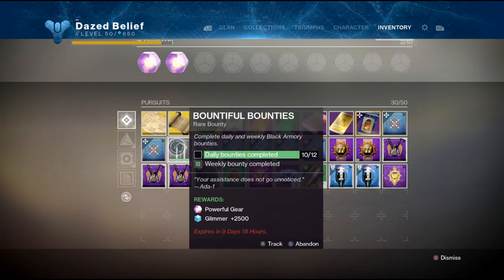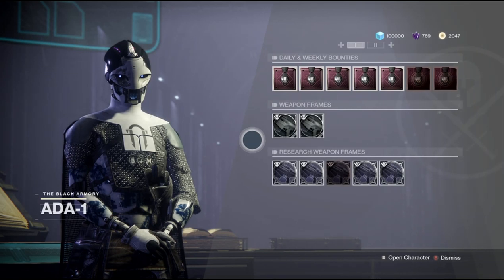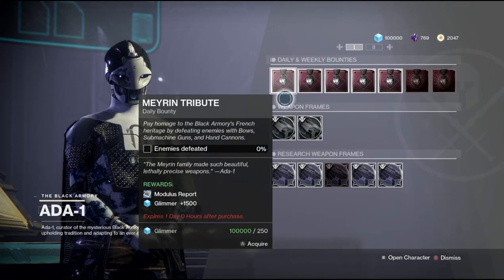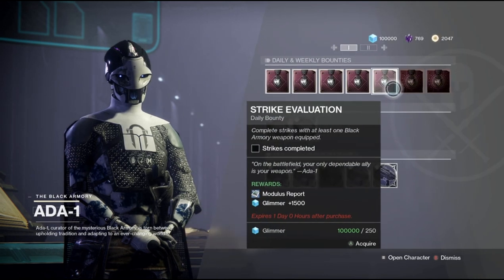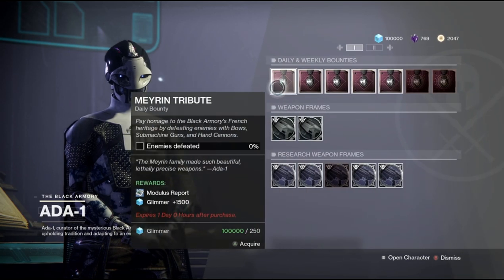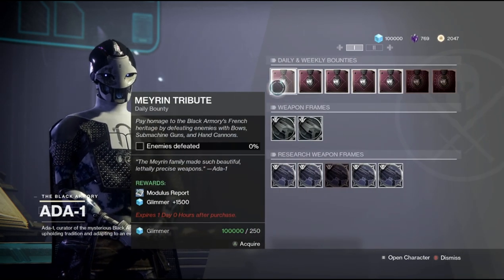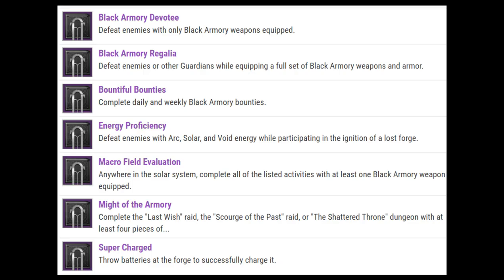That quest step is going to be completing one of these Black Armory powerful gear bounties. These bounties drop from completing one of Ada's daily bounties, but it was completely RNG whether or not you're going to get the powerful bounty. To put it in perspective, I have three characters and I've done these bounties on two characters every day and I've only seen one of these powerful bounties come out of them. There are seven different types of these powerful bounties that can drop, completely at random, and some of them are going to be pretty long and possibly take you a couple of days to complete.